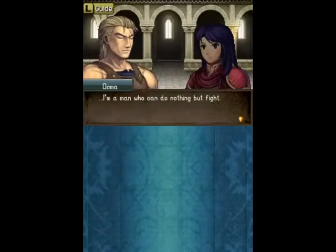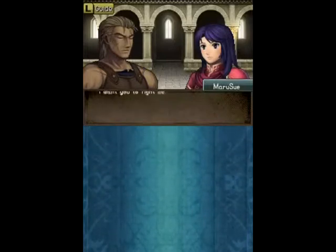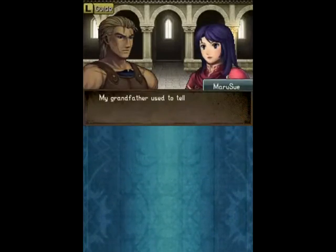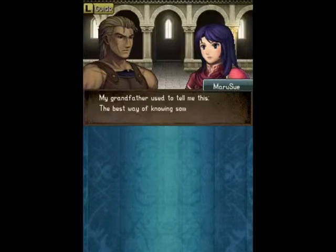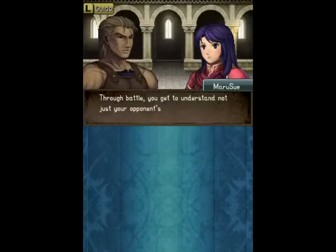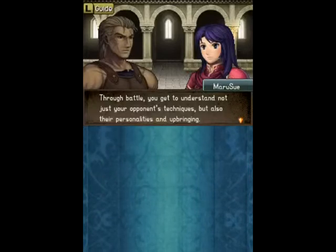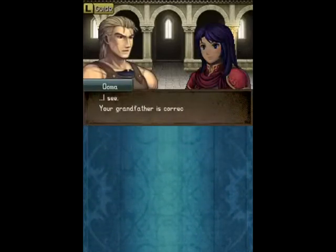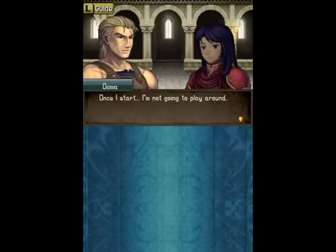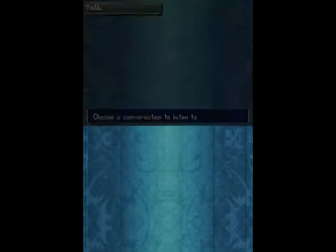So apparently Ogma does have some unresolved past issues. Wait a minute — I guess that's how Mary Sue makes friends. She goes up to someone and says 'Hi, I'd like to get to know you, I'd like to be your friend. Eat sword!' And then of course, if everyone in the world was fighting each other all the time, the world would be a much better place. I still think that whenever I think of her grandfather's advice.